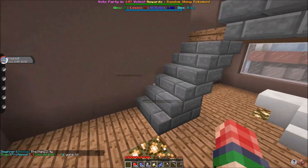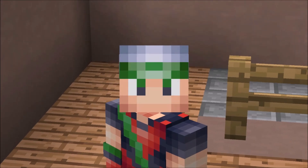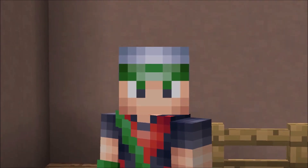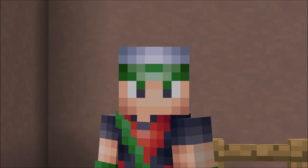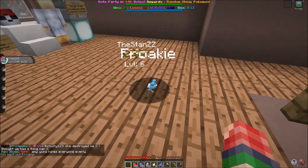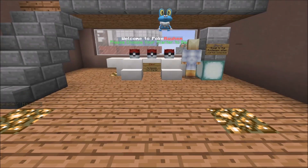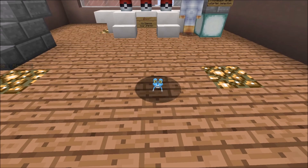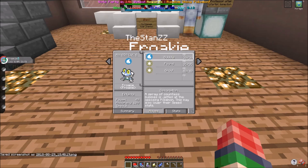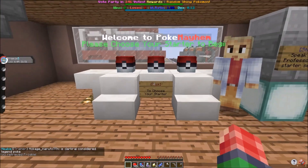If you guys ever see those Facebook videos where the kid picks their starter Pokémon — they usually only do generation one, but if I ever had a kid and they wanted to pick a starter Pokémon, I'm going to show them every single one. Right now we're on generation seven, generation eight is rumored for next year, so by the time I have a kid it's going to be like generation 20. Let's take a look at Froakie. He's really, really small. He's a Torrent ability, with Bubble and Pound. High special attack. I don't play too competitive.